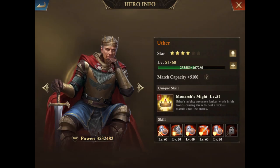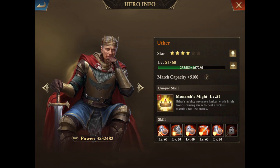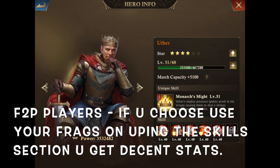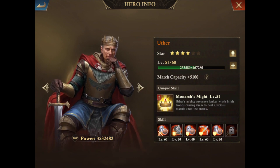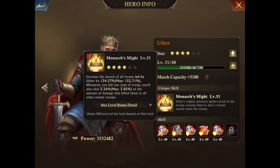Now King of Avalon made it more convenient for free-to-play players. You can have a level one Uther, use large, medium, or small XP to get him up to level 60, unlock all these skills, and get all these new stats. That's really good for free-to-play players — they now have a chance to have heroes like spenders do, but basically at half the benefit. When at level 60, you get 152.71% troop attack added to your stats and a 3.82% chance of killing an enemy troop in their garrison or base.